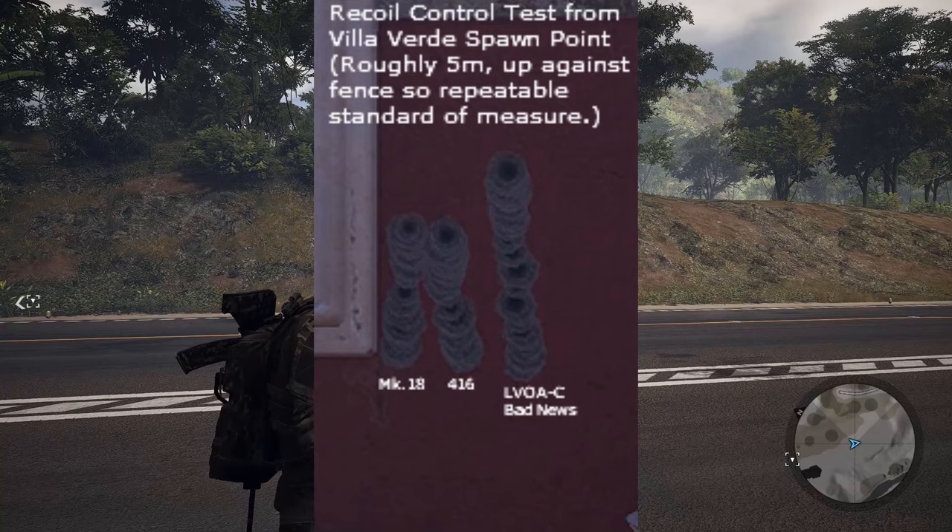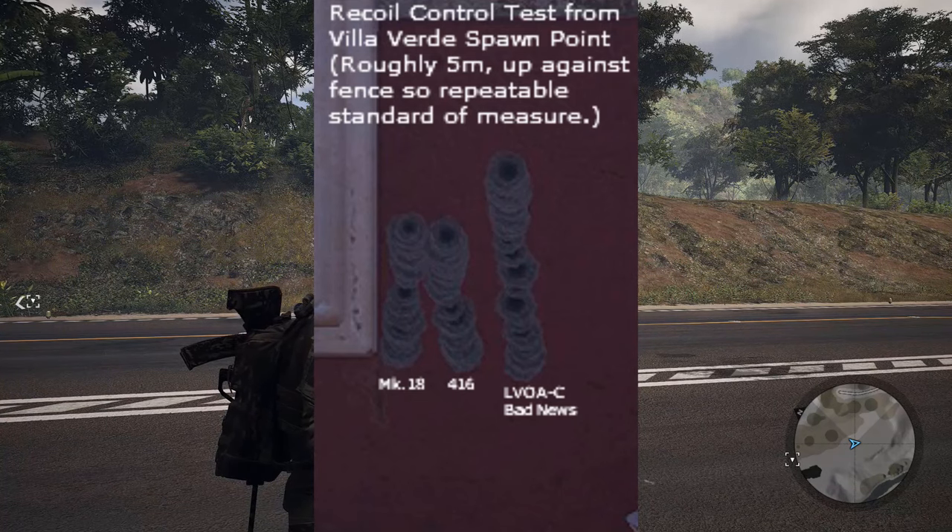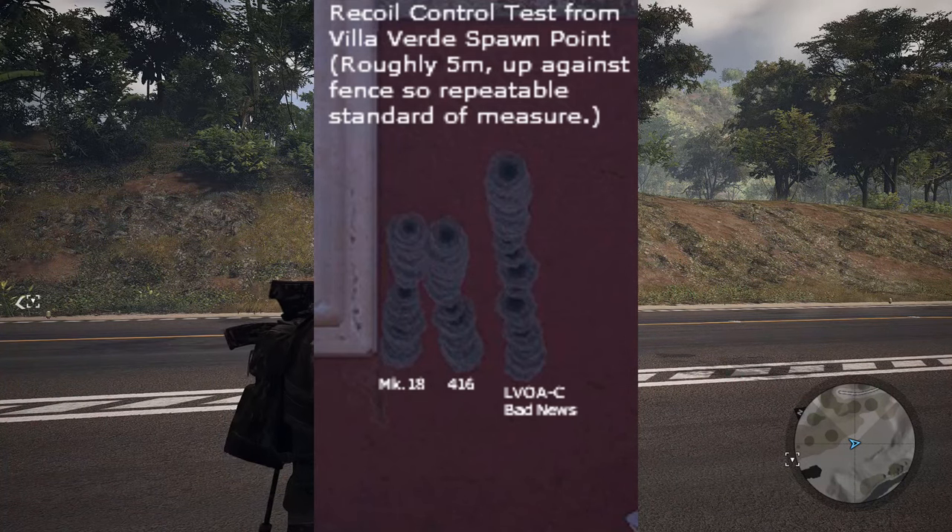Recoil. Recoil control with the Comp V2 and the M23 Grenade Launcher on it — check. Does really well.